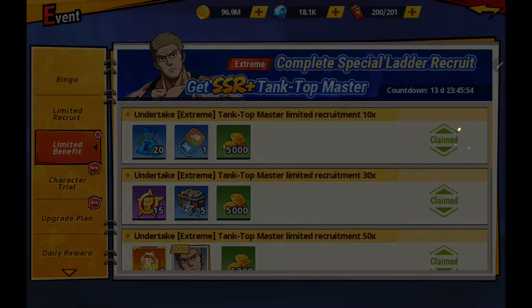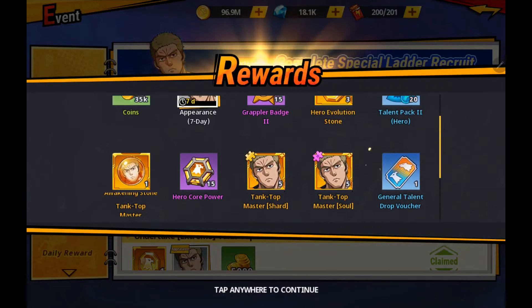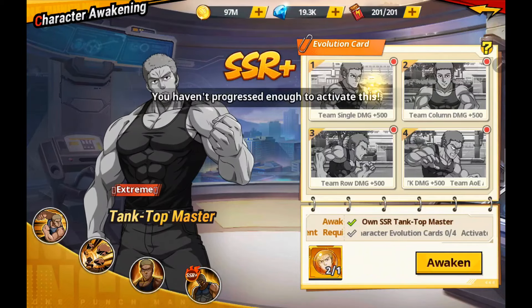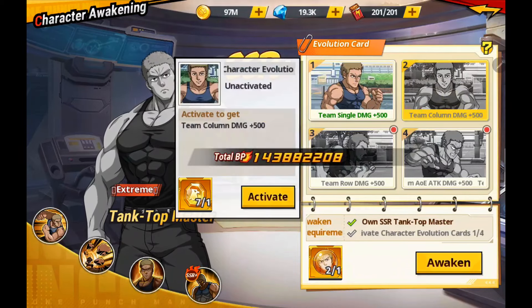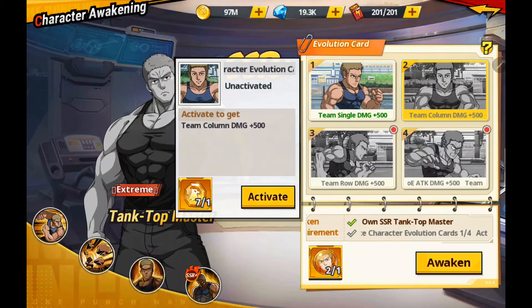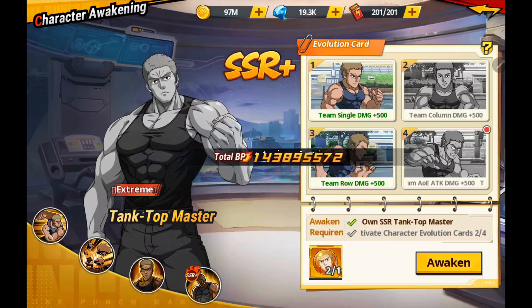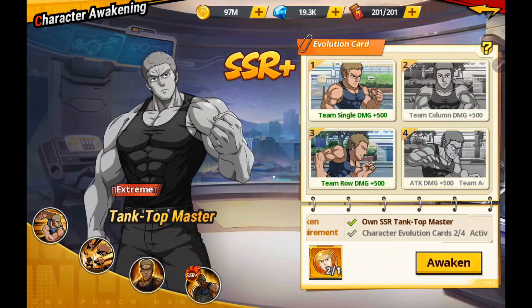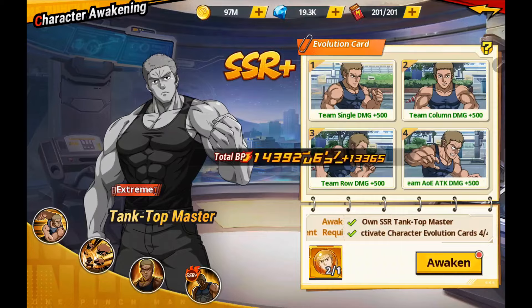The awakened passive: when the battle begins, it summons Tanktop Tiger to assist with attack equal to 30% of Tanktop Master's original HP. After an ally takes action, Tanktop Tiger deals a follow-up equal to 100% attack to one random enemy. The follow-up is prioritized against enemies with damage ignoration and can trigger breakthrough, instantly removing the target's damage ignoration granted by unyielding type effects. It also recovers Tanktop Master's specialized guard by 20%. All very important.